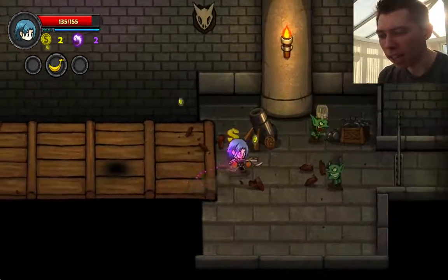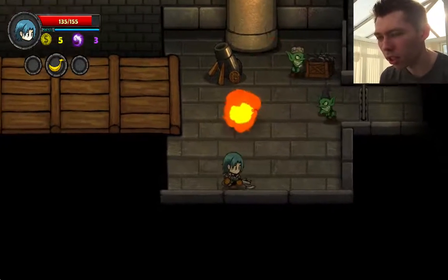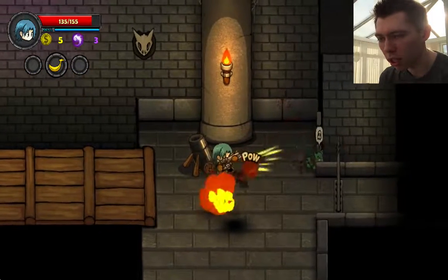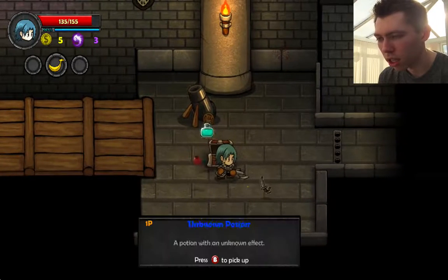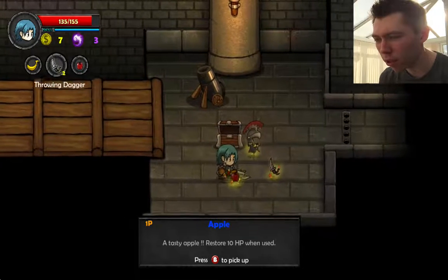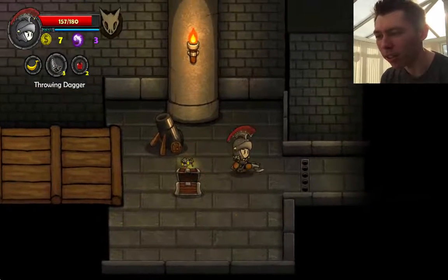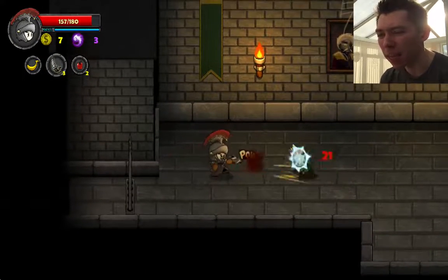Watch the X's when they appear on screen — don't be underneath when they fall. Then I find a potion and some fruit. Oh, I've also got armor as well — look at that! Now I'm looking pretty cool. It kind of protects you more as well, so when you get hit you don't take as much damage.